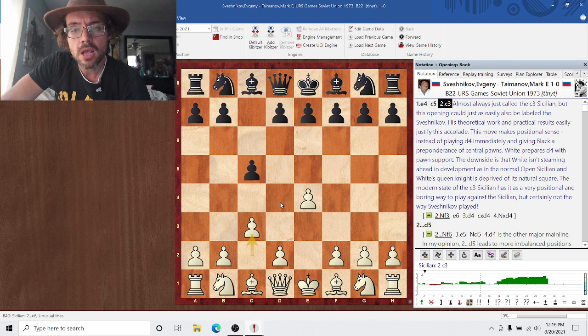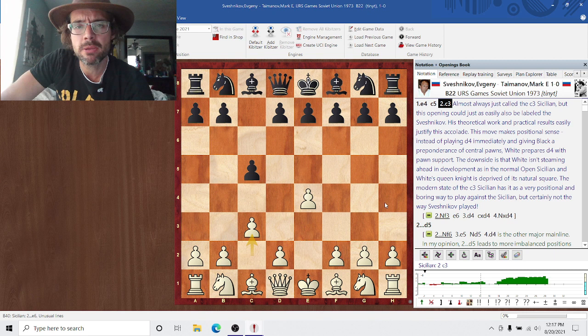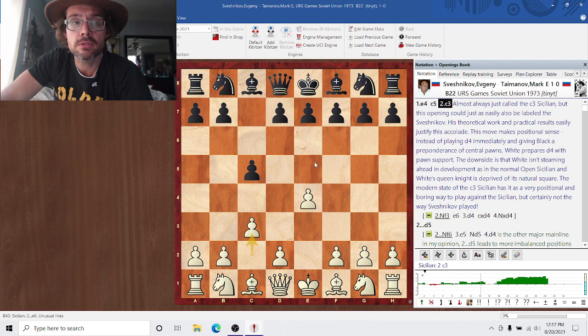The game we're looking at today is a game he played against Mark Taimanov, of course a world-class grandmaster in his own right. He deserves a lot better fate than being only known as the guy that got beaten 6-0 by Bobby Fischer. He can also analyze the Taimanov variations in the Sicilian. Also, he was a world-class pianist — if you like classical piano, look up his music on YouTube. But the game: e4, c5, c3.